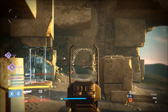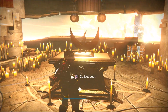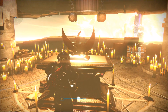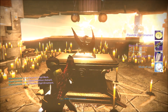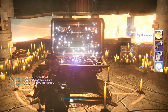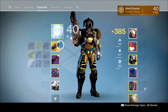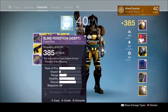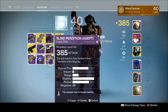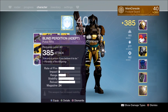For my Titan, I'm actually going to do a live chest opening. So wish me luck and let's collect this freaking loot. So we got the Mark, we got Blind Perdition again, and we got the Flawless Vigil Ornament. I was hoping to get another weapon, but we've got Blind Perdition again - it dropped at 385. Like I said, it's an excellent pulse rifle, really good.